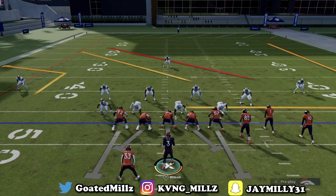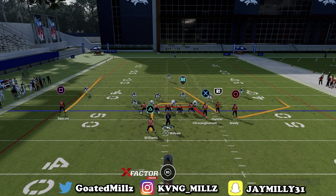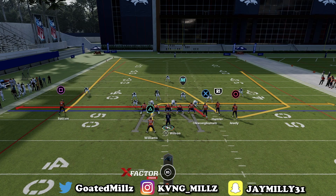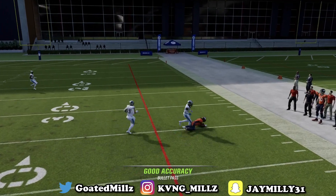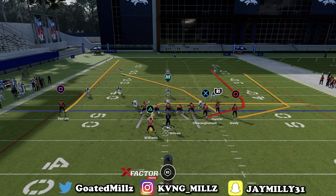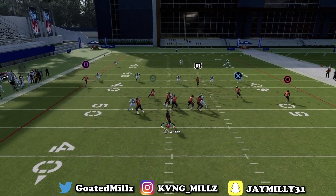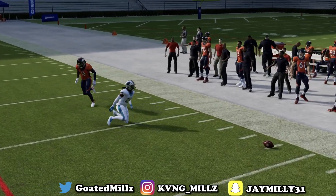Next way to set up verticals: put X on the drag. This setup is crazy. First read I like sometimes is the circle right out here, but you gotta be careful — that circle route has been good for years, but if you throw it too early sometimes that third could sit on it.